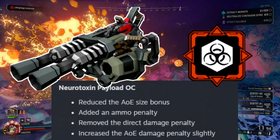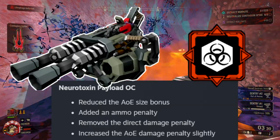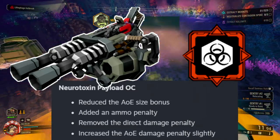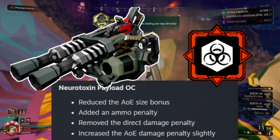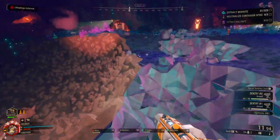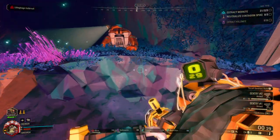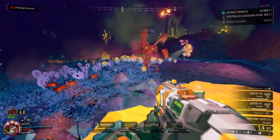Neurotoxin payload also got changed, with the AOE bonuses getting pushed back just a bit, but the overclock no longer takes away the direct damage from the gun. This makes the neurotoxin payload deal more damage, but you're also losing out on some of those AOE advantages. That's really all about it from the balance changes for the weapons, other than the spinning death got a little bit less of a reduction in the ammo pool.